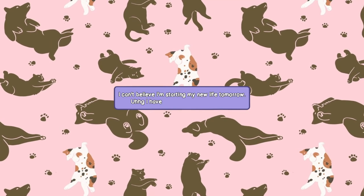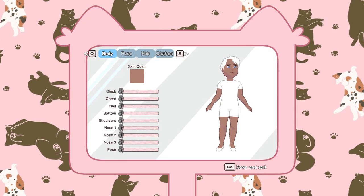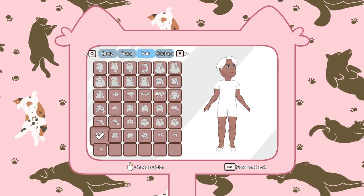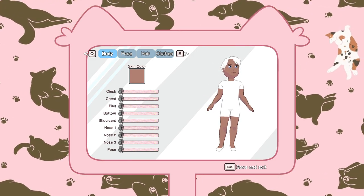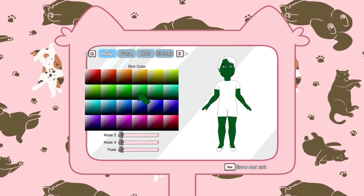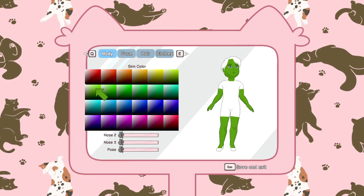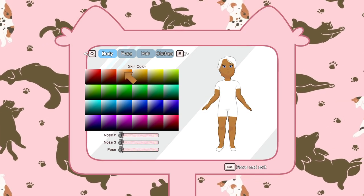So there's a very in-depth character creation here where we can mess around with changing all these things. I'm not going to spend much time on this — I don't usually, even when I'm just playing and not recording. But of course you can mess around with really personalizing your character. We can be completely purple, pink, green, blue, or pretty much any color it seems.